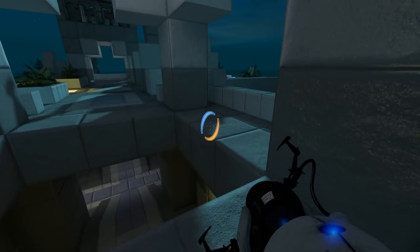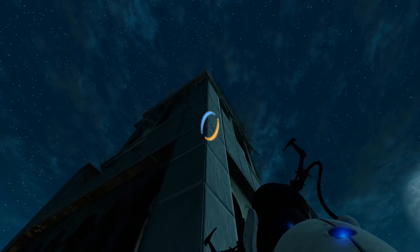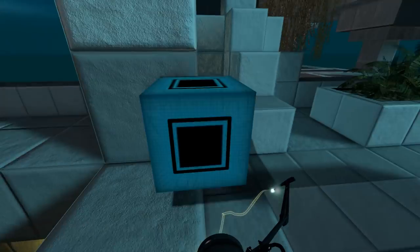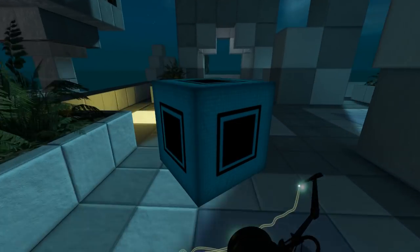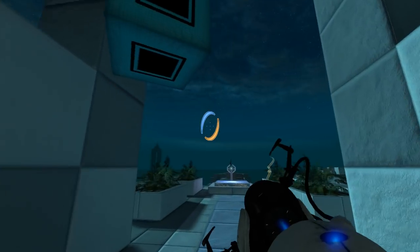There we go. Just barely made it. Alright, well we're up here now. Let's take the cube with us, just in case. And that's not a portal surface. Okay. Just look at this architecture! It's so nice! It's so nice! I like the way it looks.